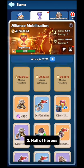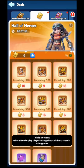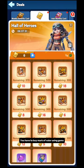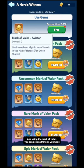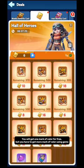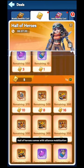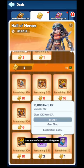Method 2: Hall of Heroes. This is an event where free-to-play players can get mythic hero shards using gems. If you don't want mythic hero shards, there are also other options — you can buy Mark of Valor using gems, and using the Mark of Valor you can get anything you want. You will get one Mark of Valor for free, but you have to get more using gems. Hall of Heroes comes alongside Alliance Mobilization.